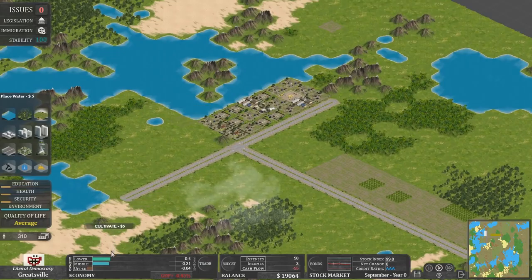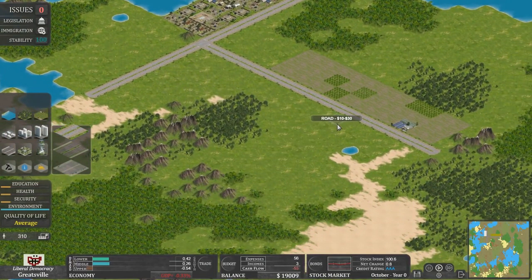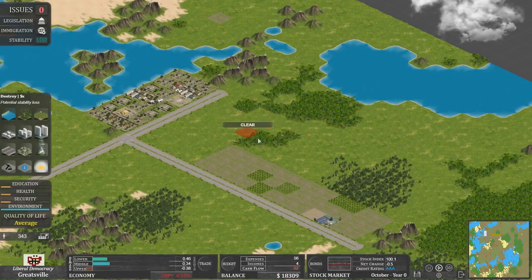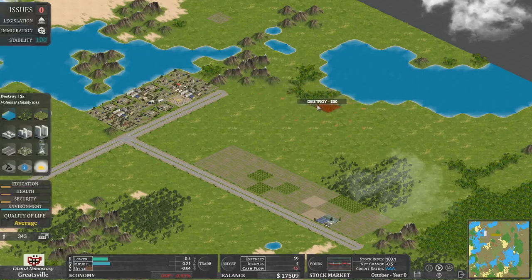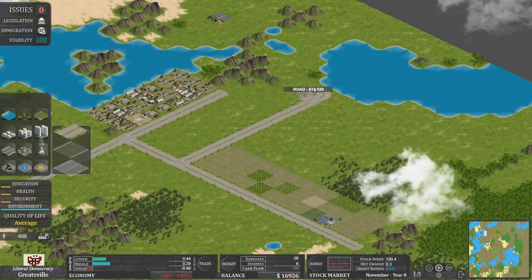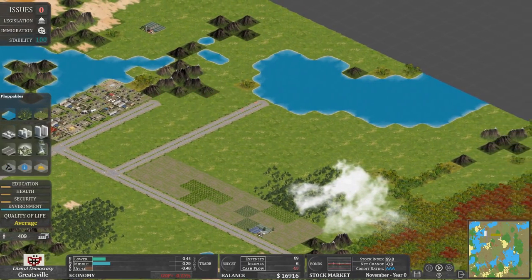We haven't really got many houses at the moment. All the lower and middle class people want to move in, and we don't want to have a great traffic situation. So what I'll probably do is try and spread things out a little. When I was playing around with it earlier, I made everything so dense that everyone got a bit pissy and then scenes were had. So I'm going to try and keep a lot of the living places close to the water, because I believe that should give us a bit more land value.